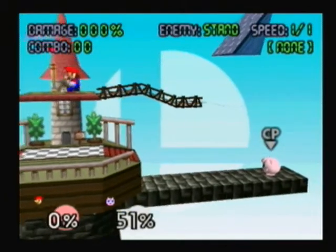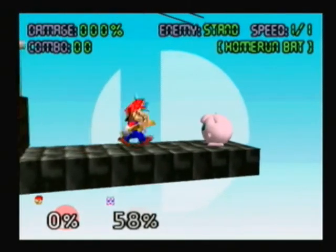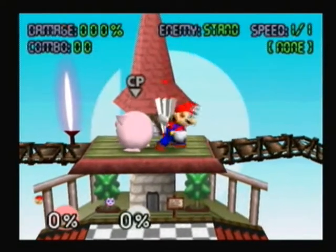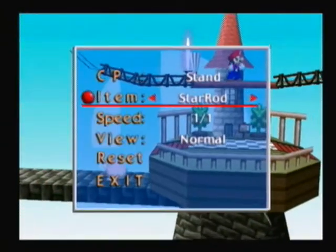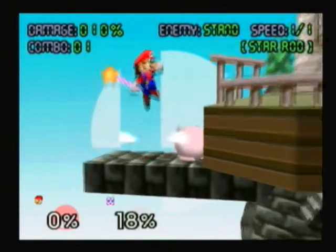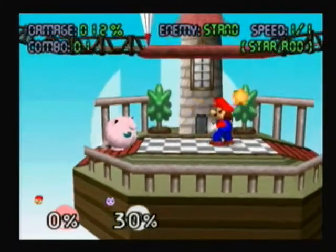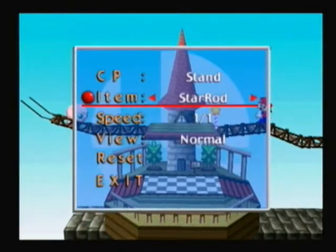Next, we have the Home Run Bat, which is really good. Just hitting normally is all right, and if you wind up and actually hit, it's an automatic KO. Next is the Fan — my least favorite item. You can wind up with the Fan as well, but it's not really that good. Next, we have the Star Rod, one of my favorites. You wind up with it and you can shoot stars. It's from Kirby, though this game came out before Paper Mario.